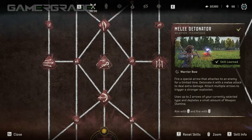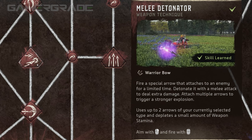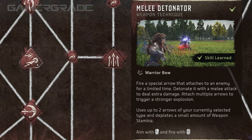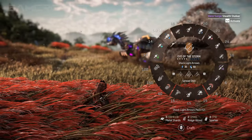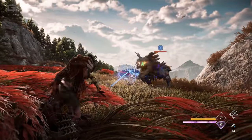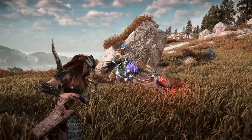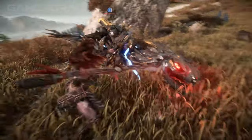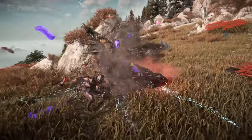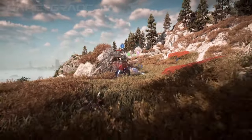The second Warrior Bow technique is Melee Detonator, which fires a special highly explosive arrow that sticks to enemies for 30 seconds and detonates as soon as you hit the target with a melee attack using your spear. Up to four of these special arrows can be attached to a target at any one time, with each shot consuming two arrows as well as 25 stamina. Each additional arrow will add 25% damage to the resulting explosion, up to a maximum of plus 75% damage. If four arrows are exceeded, the oldest arrow is removed without exploding. The type of arrow selected does not affect the function, so make sure to use the cheapest arrows available.